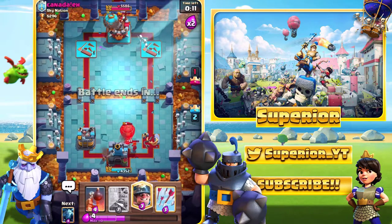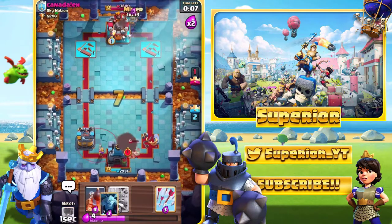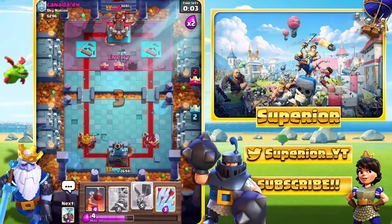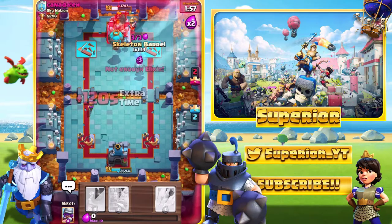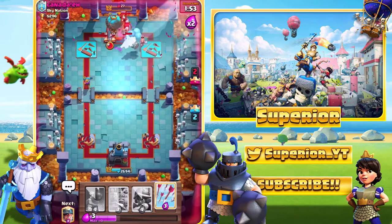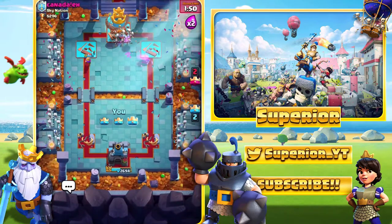He does need to Earthquake the left-hand side to take the tower out. So what we'll do is go in with the Miner — just keeping the pressure up, that's actually in his base right now. And we will just keep deploying everything. We are back to Skeleton Barrel already. This Tesla is actually out of cycle because he deployed it on the Balloon, and this one should be a win — three crown win. We get there in the end.